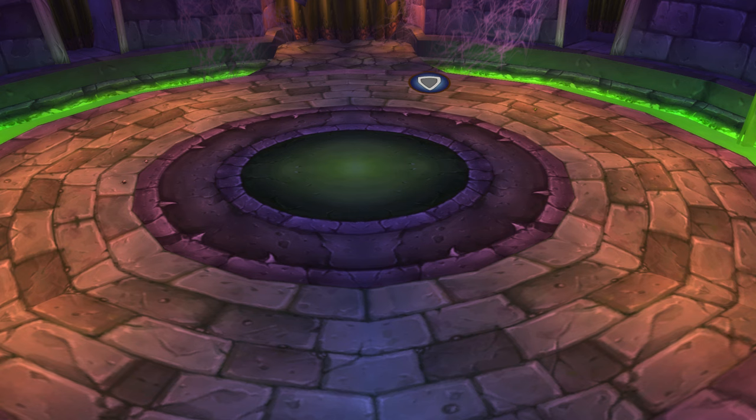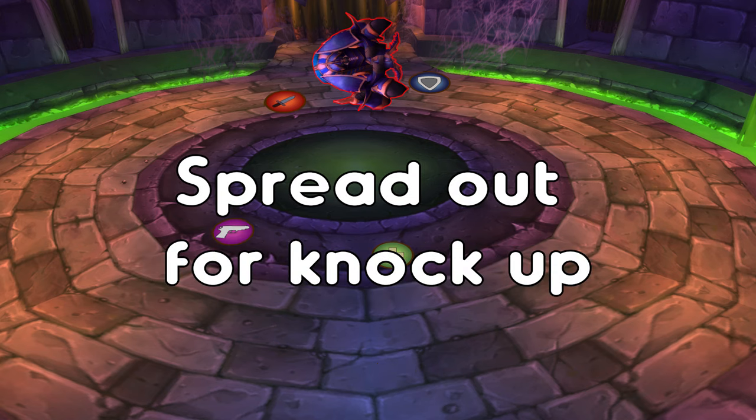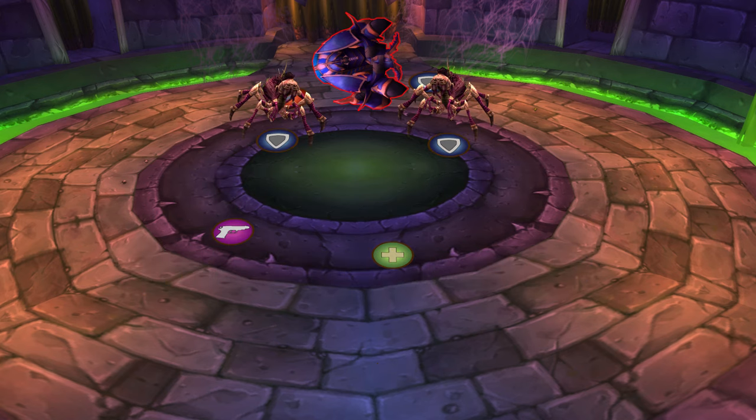A new Breakin. Tank the boss here, facing away from the raid. Range and healers spread out around the boss. Off tanks tank the adds. The adds cleave and are a main priority to nuke down as they spawn periodically throughout the fight.